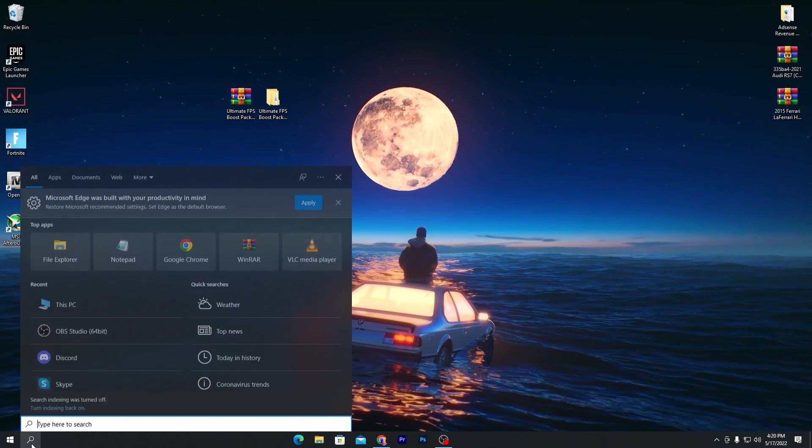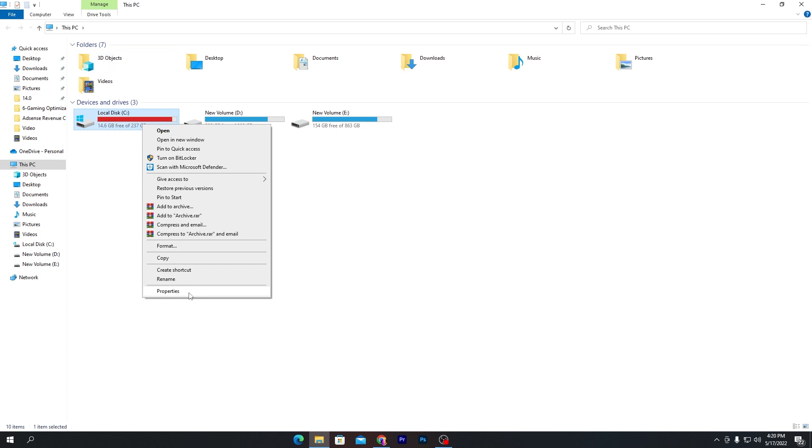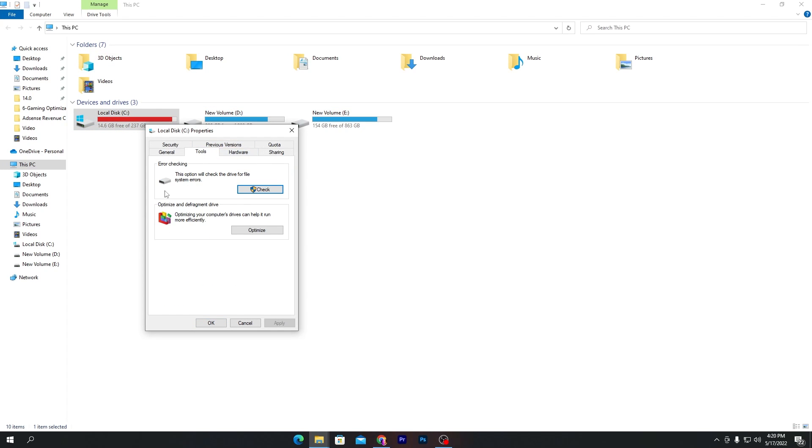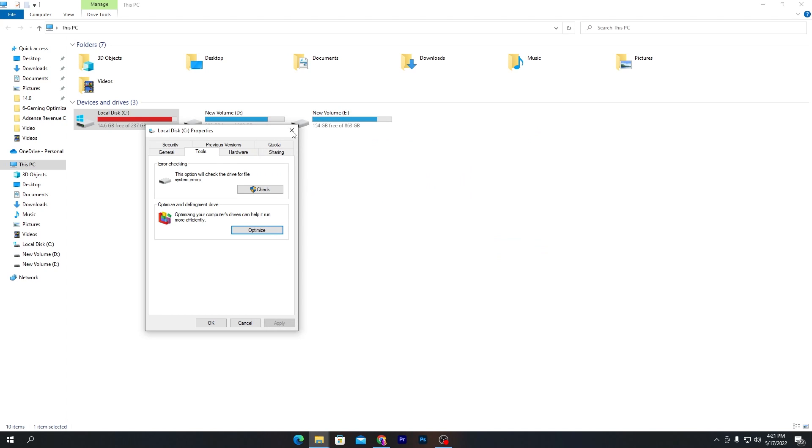Search for 'This PC,' open the window, right-click the drive where your games are installed, go to the Tools section, and click Optimize. Run the optimization for all your drives — C, D, and E. Let each drive complete its optimization before moving to the next.